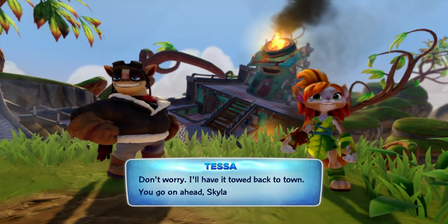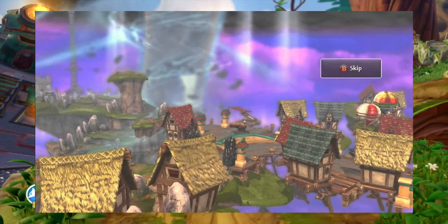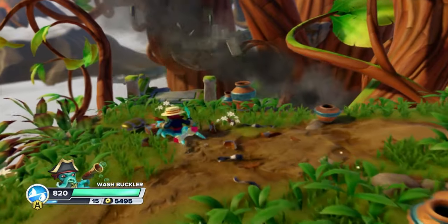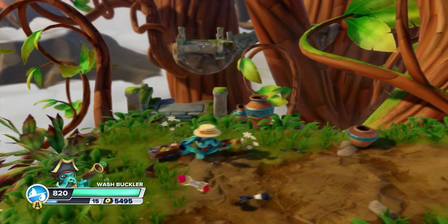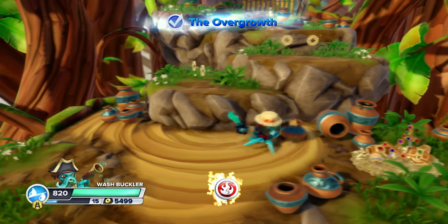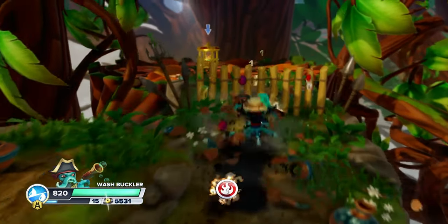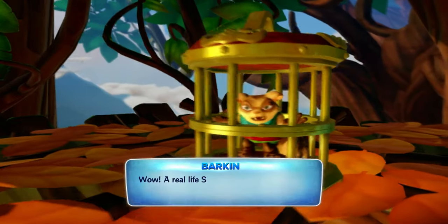Level 1 is your standard Skylanders intro grass level - doesn't grab you as much as Spyro's Adventure's burning hellscape, but it's okay. Just jump over this platform and defeat some enemies and... wait, you can JUMP in this game? You're saying in this beat-em-up semi-platformer series, it took three games to jump on your own? Ridiculous! In all seriousness, the addition of a jump button really adds to the flow of the game - platforming is a lot less clunky, and it even helps out with combat.